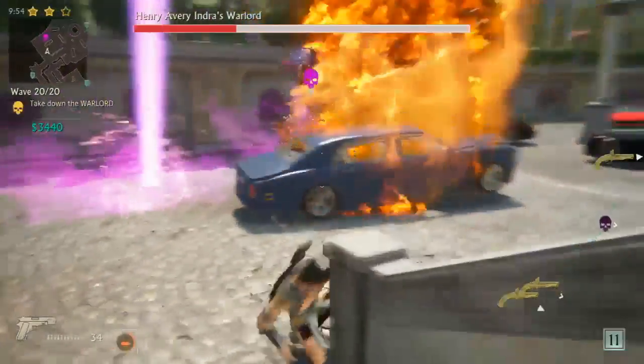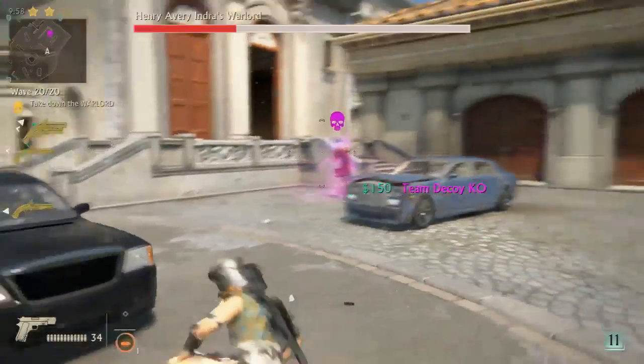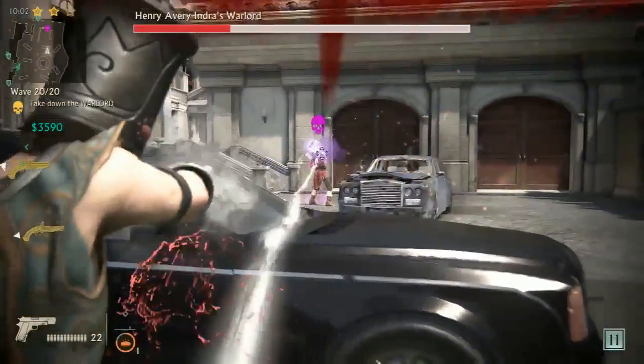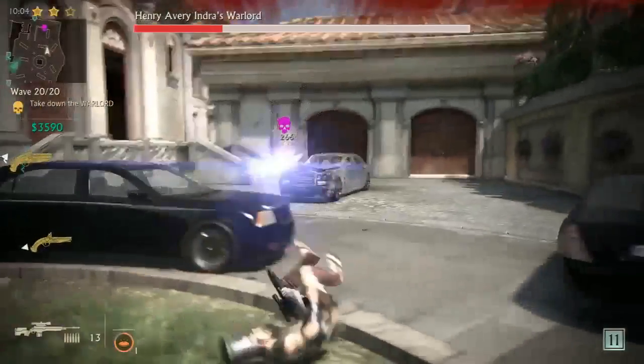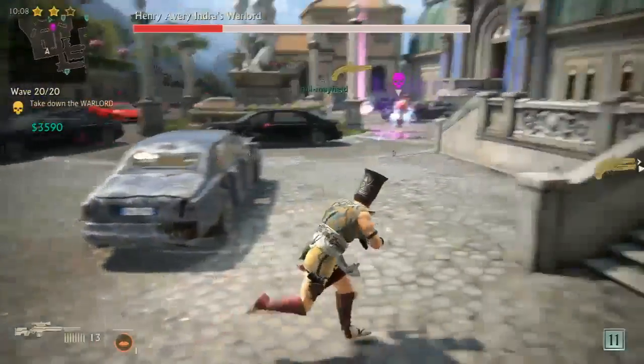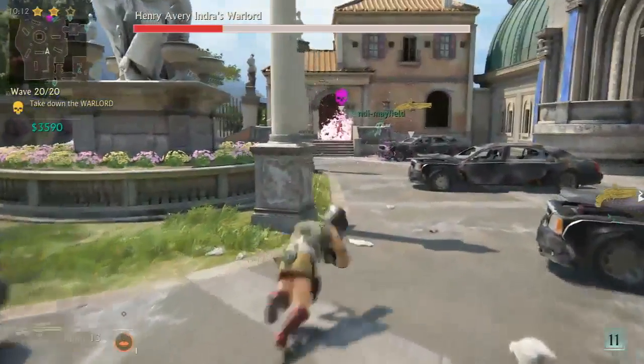Question about how much is the update? It's free. You can download it with the most recent patch for Uncharted 4 when it launches tomorrow. You'll have access to survival as well as the new multiplayer content we showed off earlier — two new maps, five new weapons, and a bunch of new vanity items.